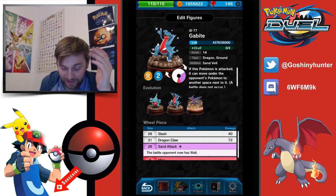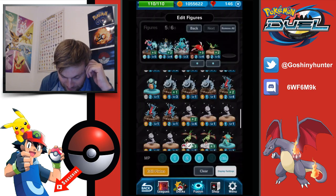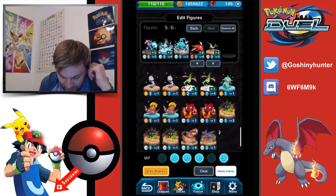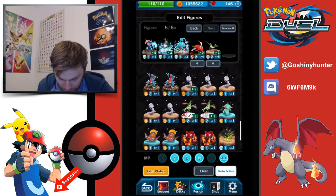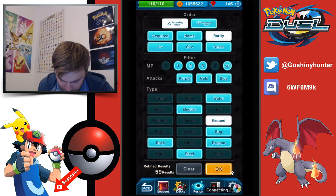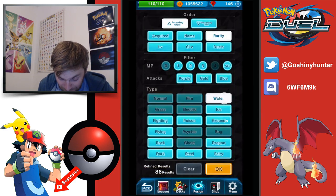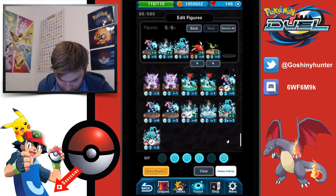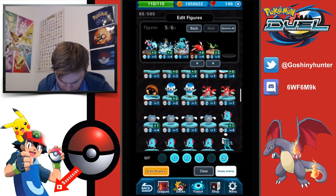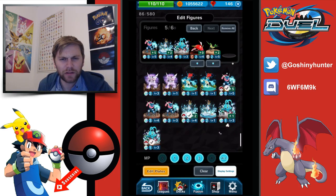I'm going to play Gabite at the start because I'm going to catch people out. I'd quite like to have a gym for the first time where I can run three 3 MP Pokemon because that's my favorite strategy — but they're just not strong enough now that you've got these water types which are just crazy heavy hitters. Where's my Blastoise? I thought I had a Blastoise. Did I ever have a Blastoise?